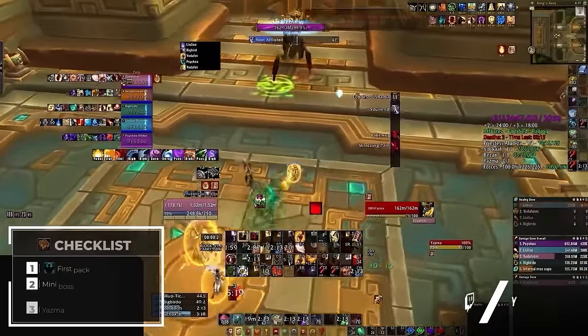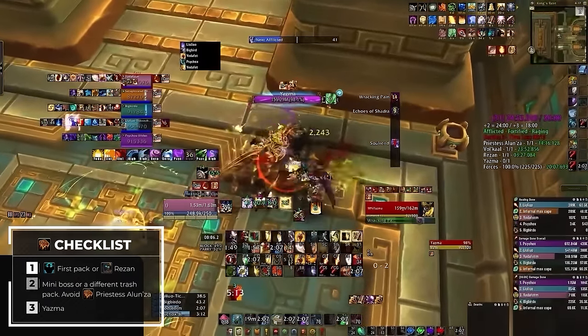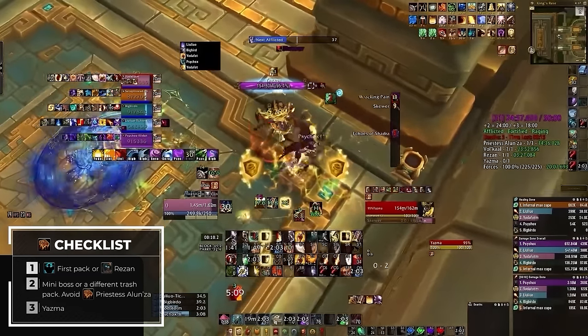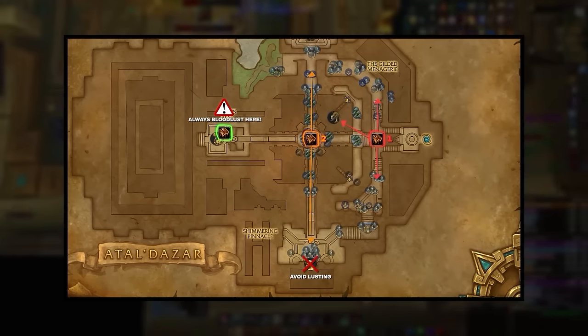Finally, our last use of bloodlust is going to be for the last boss, Yazma, who is the hardest boss in the dungeon. At this point you should have your cooldowns and lust ready, allowing you more breathing room as the room fills with spiders from Yazma's mechanics. The main takeaway from bloodlusting in Atal'Dazar is to be aware of its dungeon timer to get the most uses, as the majority of the bosses are trivial — but the last one you should have lust back for regardless.